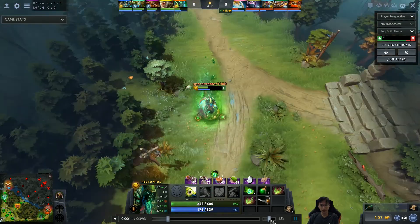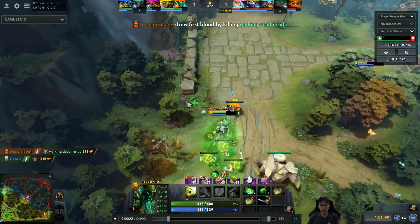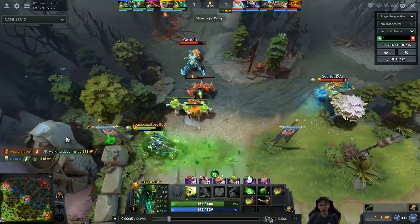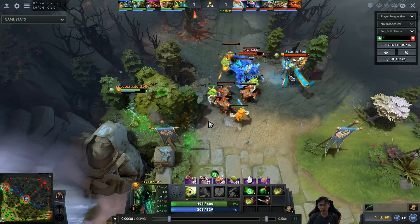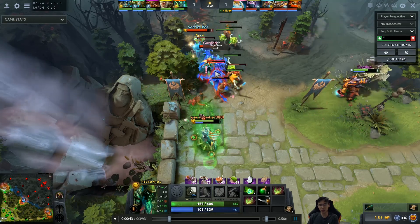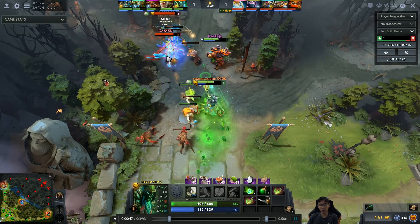He blocks off his creeps, and the Earthshaker blocks off too, letting the range creep go in front. He waits for the creep wave to meet and immediately goes into the tree area to avoid giving Oracle an easy time to right-click him. This is something to keep in mind when playing against ranged supports like Shadow Shaman, Lion, or Oracle — play around the tree area while waiting for a CS opportunity so you don't give them unnecessary opportunities to harass you.